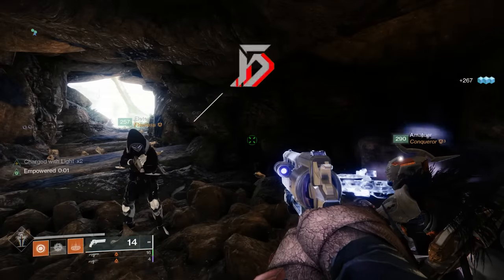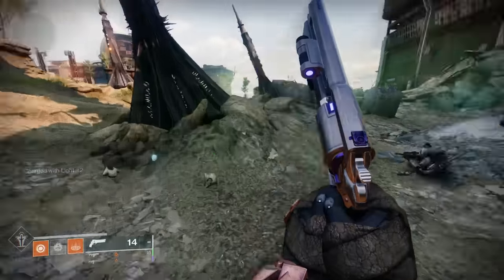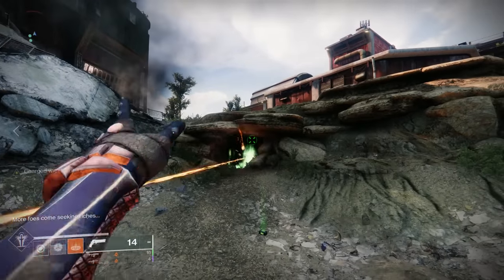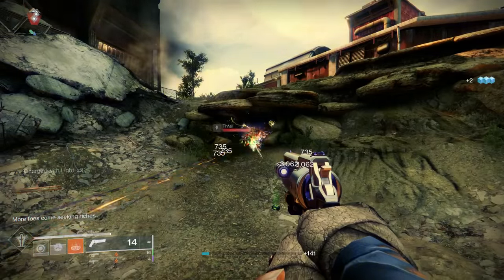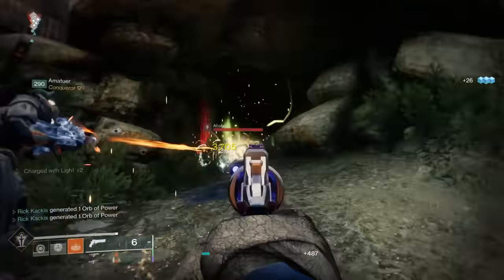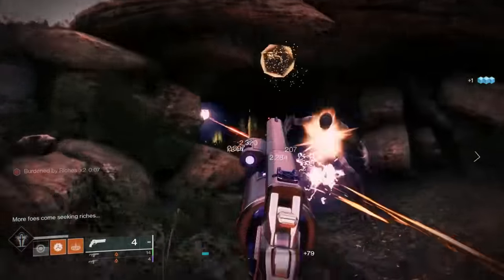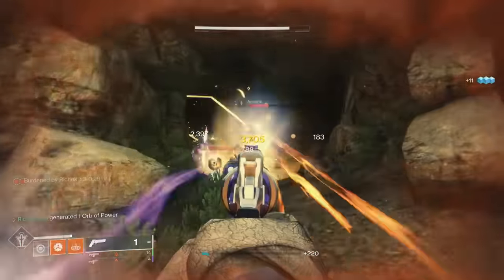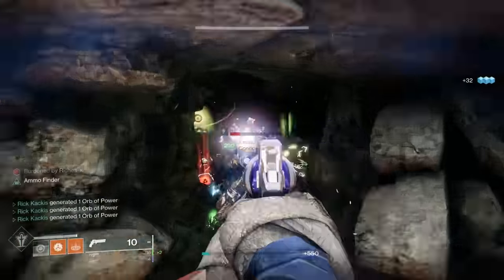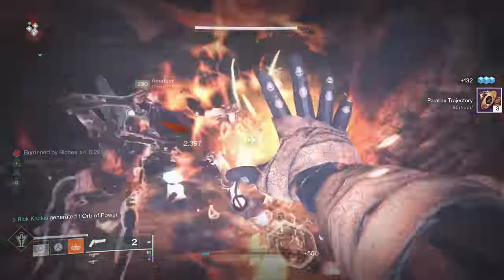Starting things off, you're going to begin the dungeon on this outside area. When you kill certain enemies, they're going to drop exotic engrams. These engrams will slowly become more and more red and eventually blow up so you can't collect them anymore. When you do collect them, you get the Burdened by Riches debuff, which lasts for 30 seconds. If you wait the full 30 seconds, you will actually die. As you collect more engrams, you'll get Burdened by Riches times 2, times 3, times 4 — it goes up pretty high.